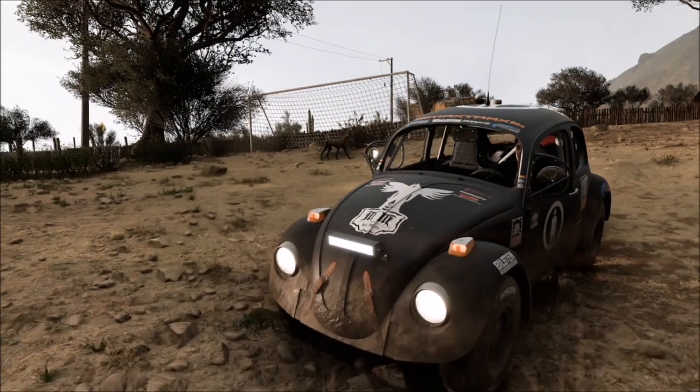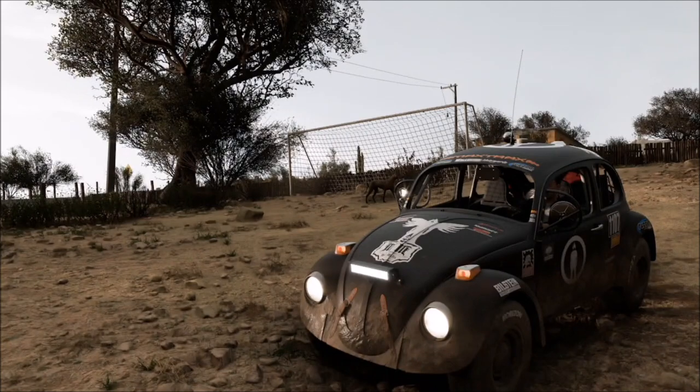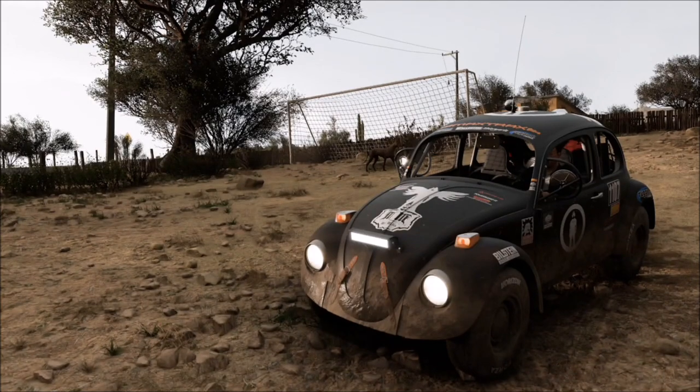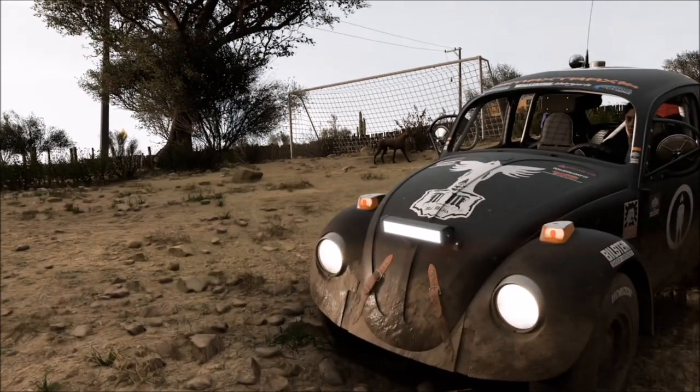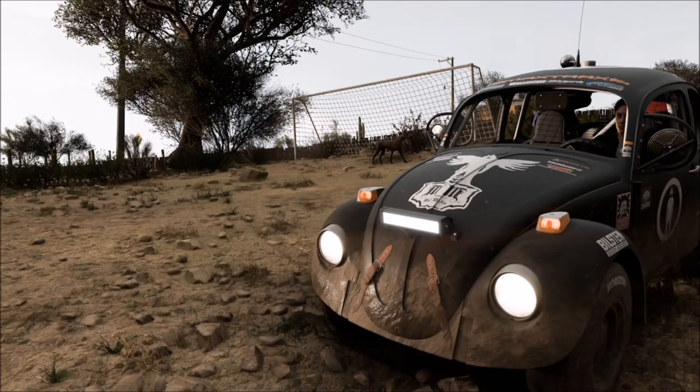Once you get here, just take a photo. You can get the camera equipment in it, but it doesn't make a difference — as long as you're in this general area it will count. It will only pop up with one tick box saying that you have taken the wildlife photograph near the camera equipment to the southeast of Lago Blanco.